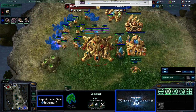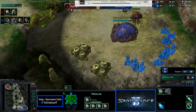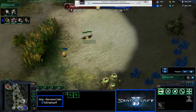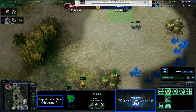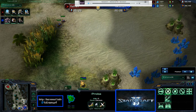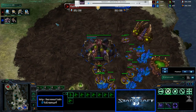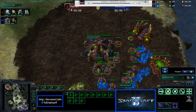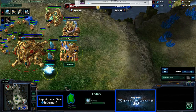I knew something was coming, but I didn't know exactly what. So I made a couple lings to scout for four pylons. And these lings just happened to miss them because they were on move — I thought I put them on attack move. If I had been watching my minimap more closely I would have been able to spot that.